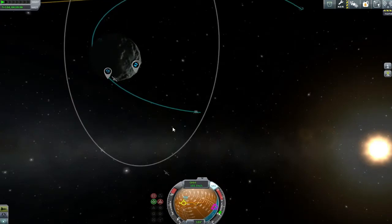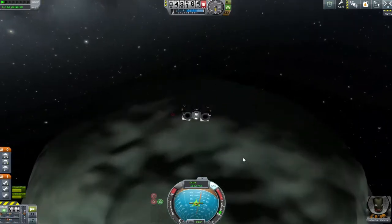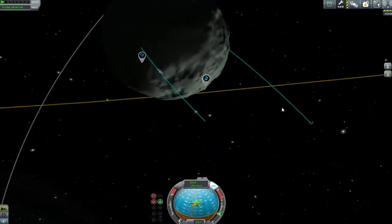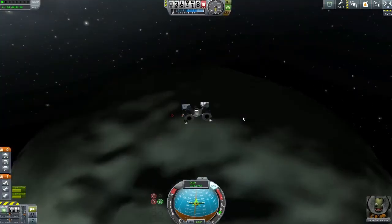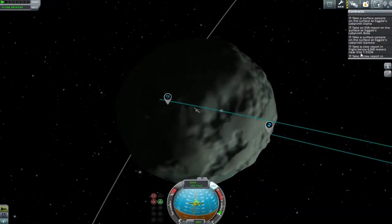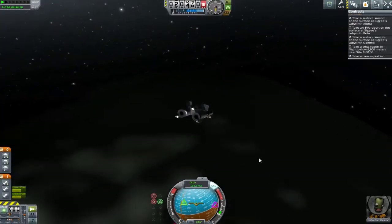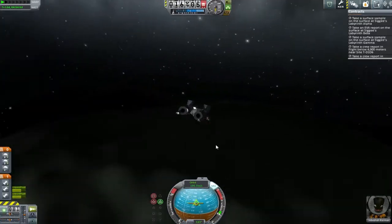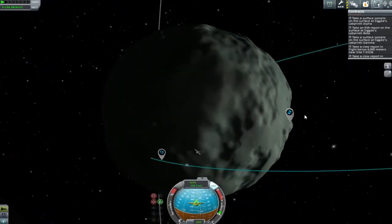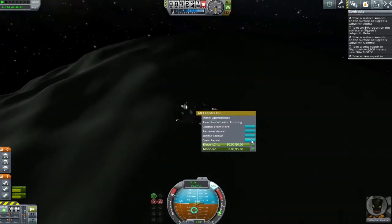Coming down for a nice low landing, mainly so that we can go over this southern point. I'm aiming for these navigation markers. I was using the probe as a little bit of a marker to help me first, but now that we're getting close enough I don't think we need that anymore. I'm just going to adjust my trajectory a bit to make sure we're flying in the right direction. Looking at my contracts, I was trying to figure out what we need to do to get this navigation marker accomplished — it turns out it just needed a crew report at a decent altitude, which is ideal with this entry burn.